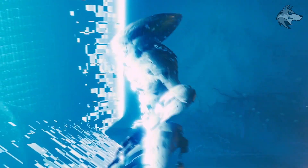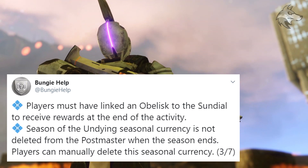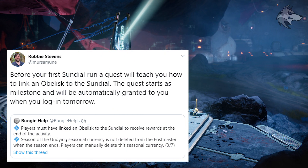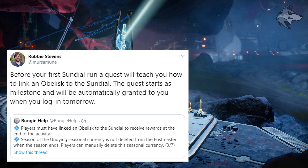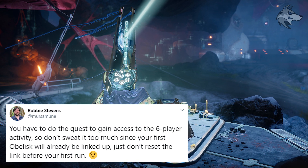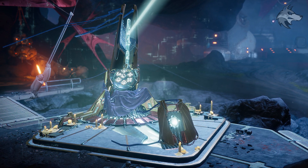Bungie gets into some of the content stuff: players must have linked an obelisk to the sundial to receive rewards at the end of the activity. Robbie Stevens from Bungie gave extra information on precisely how this works — before your first sundial run, a new quest will teach you how to link an obelisk to the sundial. The quest will start as a milestone and will be automatically granted when logging in. You have to complete the quest to access the 6-player activity, and via that quest your first obelisk will already be linked up — just don't reset the link before your first run.